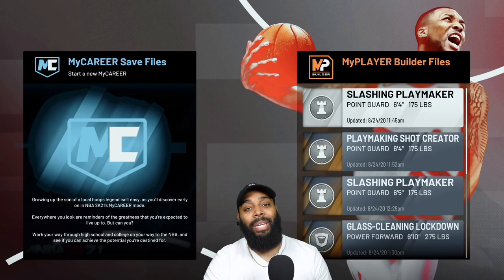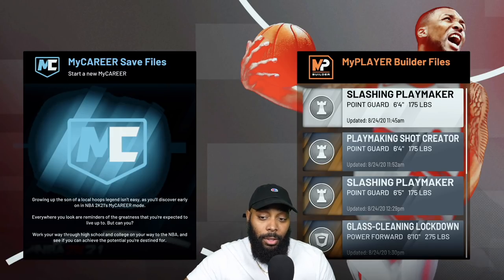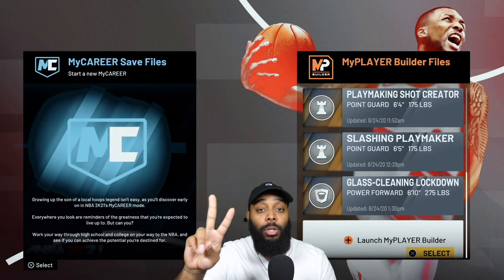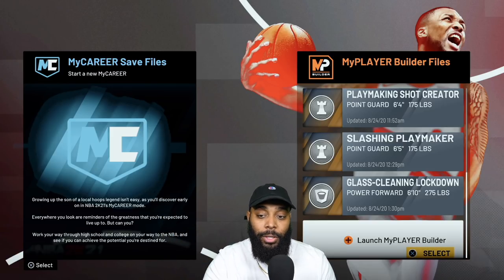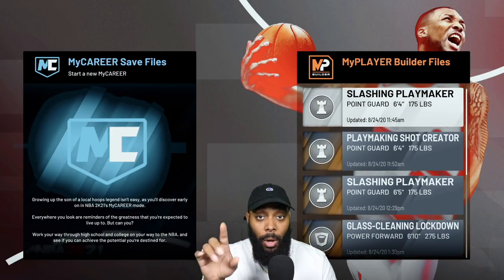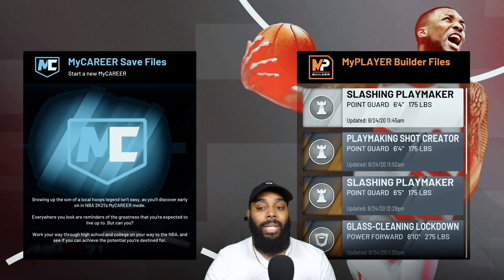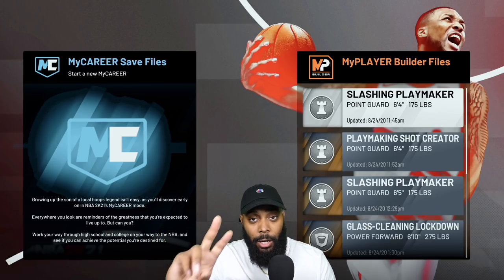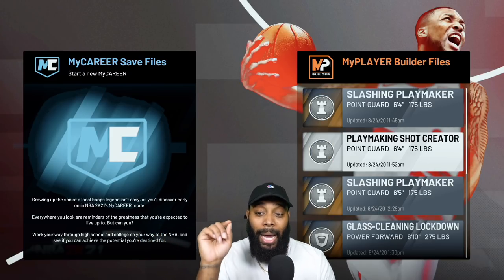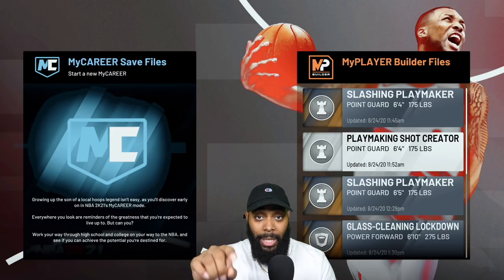Hopping into the MyPlayer Builder — I've played with many different builds already. I have two more slots left for this demo; on this account you can only create six players and play one game with each build. I ended up making a slashing playmaker that was six-four — I liked the build a little bit but didn't actually play with it in the MyCareer portion. I also made a playmaking shot creator and I did like that build.